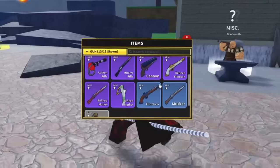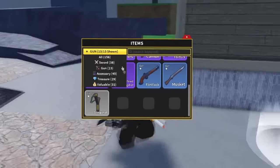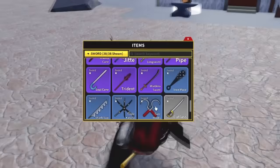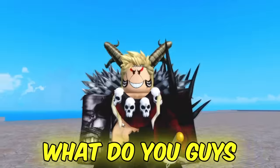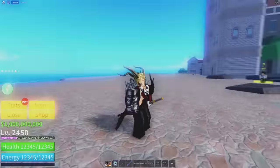We've now upgraded all our guns - pretty sick. Now let's do the swords. We've now finished upgrading all of our swords; every one of them has a star on them meaning we upgraded them, even our triple dark blade which we already upgraded a little bit ago. What do you guys think about my drip? This is my little outfit I got going on right now - let me know what y'all think.